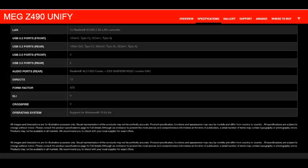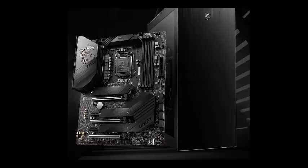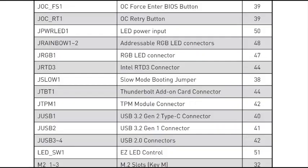For networking, it has a Realtek 2.5G LAN controller. Wireless and Bluetooth features include MU-MIMO, supporting 2.4GHz up to 2.4Gbps, Wi-Fi 6 pre-certified at 802.11ax up to 2.4Gbps, and Bluetooth 5.0, using an M.2 socket with EK Wi-Fi module.